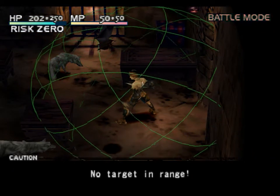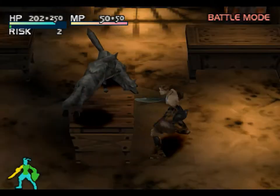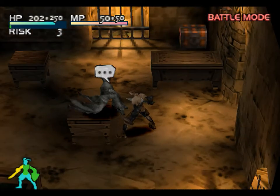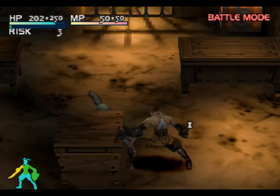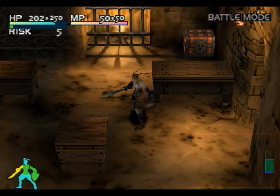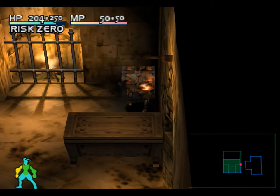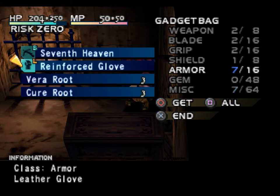A trap — oh my goodness, a trap filled with bats. You can keel over and stand up while in the air — impressive. And from the chest we get a crossbow — the Seventh Heaven — another glove, and some more consumables.